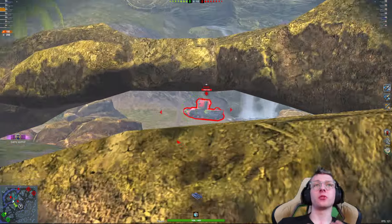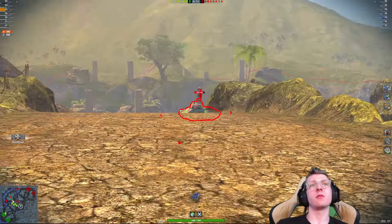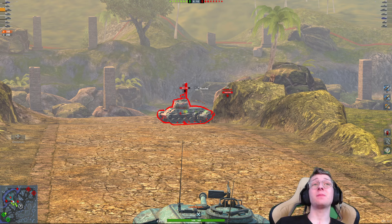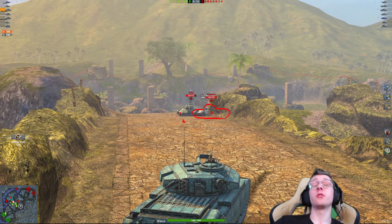We've all had our fair share of cringe shots that randomly bounce and just don't go where you want them to, in general due to bad luck. But I don't think anybody has had a shot that's done that right there. I just bounced the flat side of an LTTB with a tank that has 230 millimeters of pen. I actually don't know how that happened.